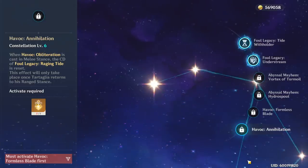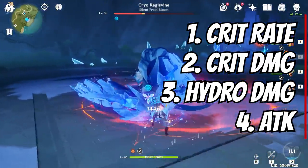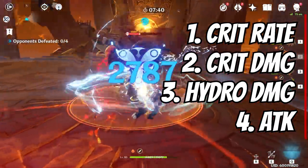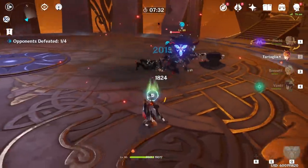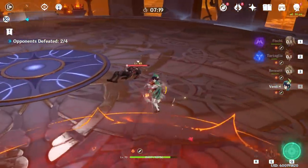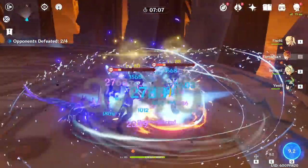For his stat priority, crit rate is obviously very important. You do not need 100% crit rate due to his incredibly fast attack speed and the fact that his Riptide lasts a long time on enemies. Around 40% seems very sufficient to have all enemies instantly affected by the debuff when you go into melee form. Hydro damage, crit damage, and attack will be the other priorities, while maintaining a good ratio of 1 crit rate to 2 crit damage. Energy recharge is also not a bad stat, especially when using 2-piece Noblesse Oblige or having some constellations. You will want attack on the Sands, hydro damage on the Goblet, and crit rate or crit damage on the Circlet.